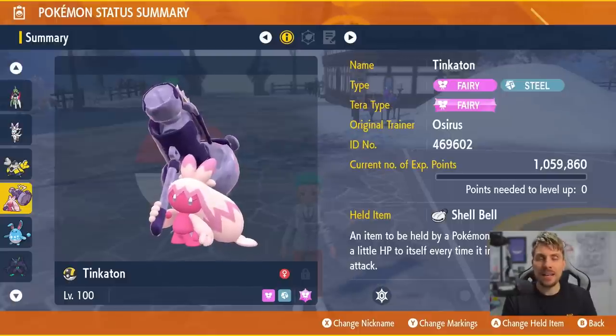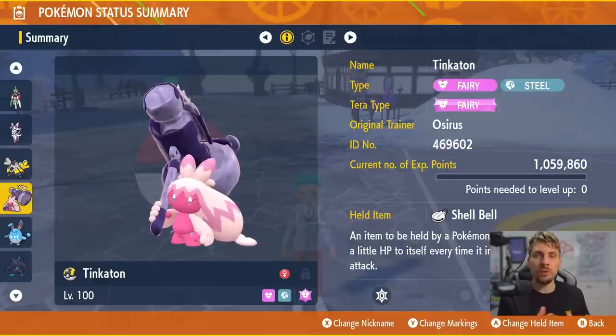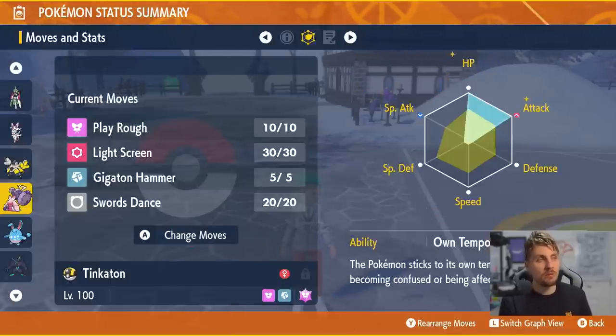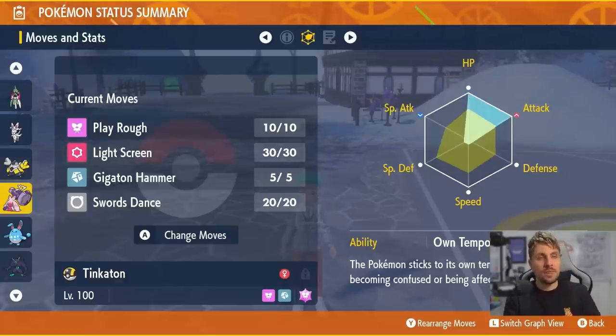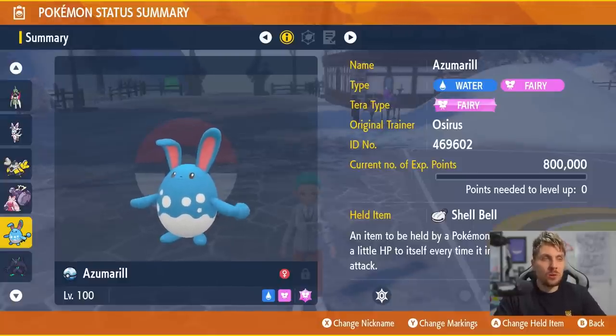Tinkaton is a Fairy and Steel type Pokémon. We went for the Tera type Fairy, giving a good option against both Dragapult and Hydreigon — it'll probably be one of the best options available. The Shell Bell is the held item. The moveset is Play Rough, Light Screen for support specifically against Hydreigon, Gigaton Hammer for Steel-type STAB against Dragons with a Fairy Tera type, and Swords Dance to boost its Attack stat. Tempo is the ability — probably the more preferable one for Tinkaton — with an EV spread of 252 HP and 252 Attack, Adamant nature.